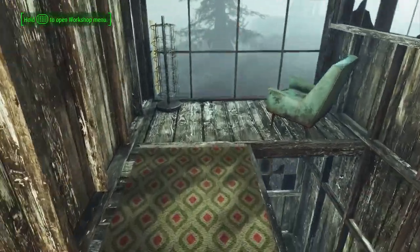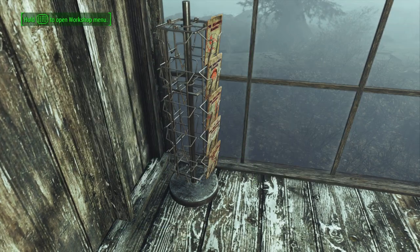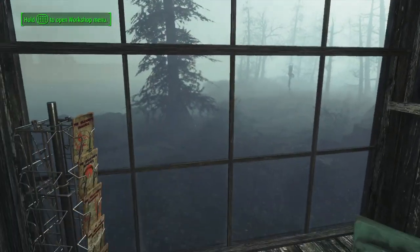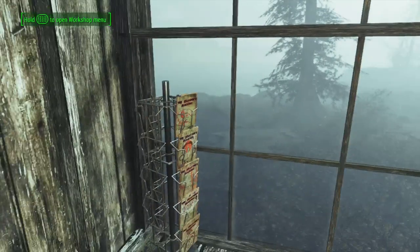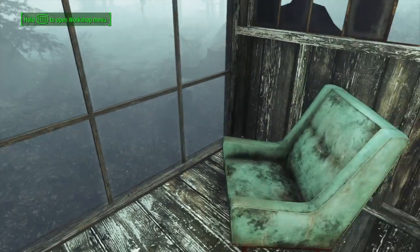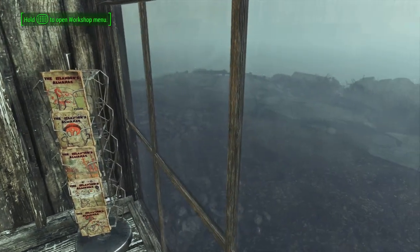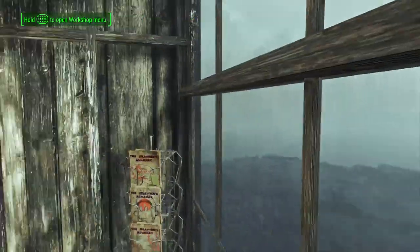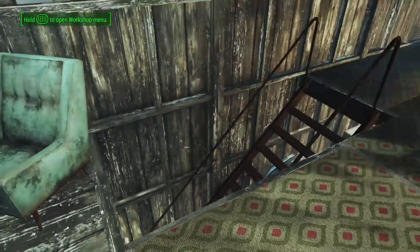Here I've got my magazine rack that has all the issues of the Islanders Almanac. And I added these glass windows — fully repaired glass from the warehouse tile set from Wasteland Workshop — and just added a chair so I could read the Islanders Almanac and look out into the foggy water. Just enjoy the view.